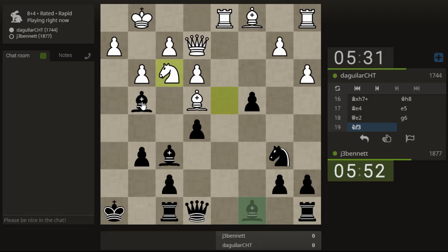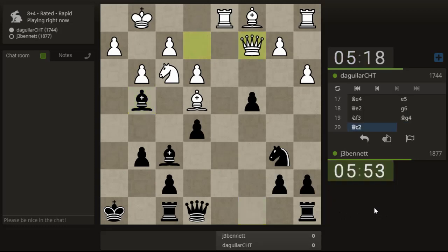His dark-squared bishop is still shut in and I want to bring a rook over here. He can take the b-pawn, but I decided it was better to just get some pieces out rather than keep defending that. Maybe he's lining up for a sacrifice, or it could be that he's just unpinning his knight here. Let's trade off that rook, give my queen some squares. I was able to get his bishop out.